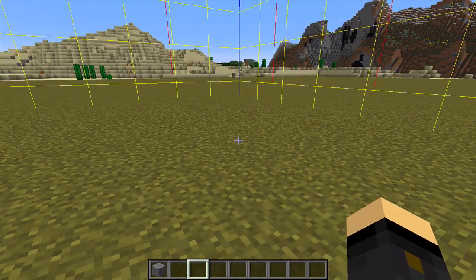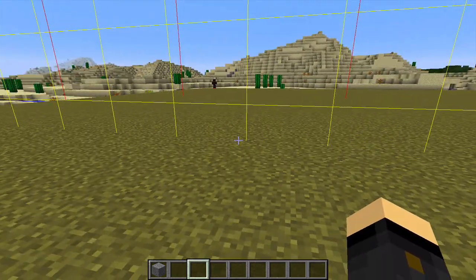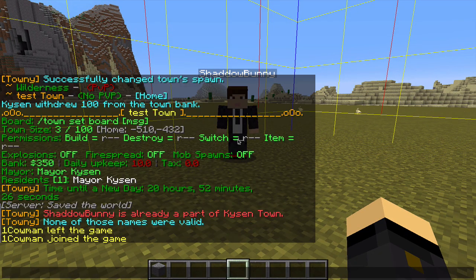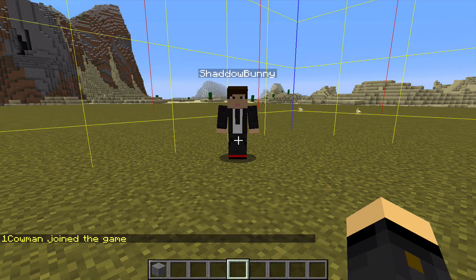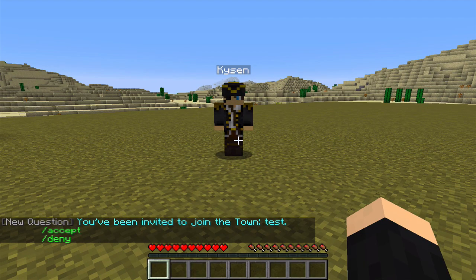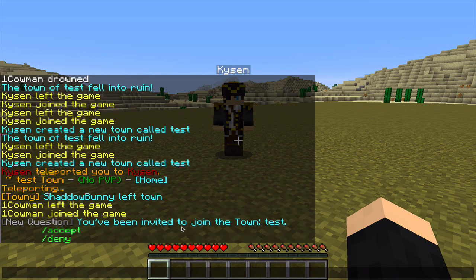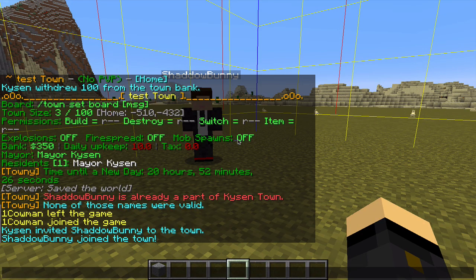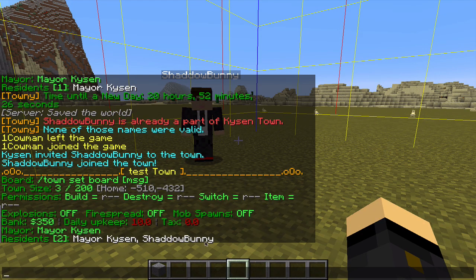Once you've got your town and started building, one thing you'll probably want to do is start adding people. To do that, we do slash t add and then the name — Shadow Bunny right here. If I go to Shadow Bunny's account, you'll see it's come up in chat saying he's been invited to a town called Test. All he has to do is slash accept to join or slash deny to decline. Now Shadow Bunny has joined the town. If I do slash t, it shows Shadow Bunny is a resident and we have two people, giving us 200 plots available in total on my server's ratio.